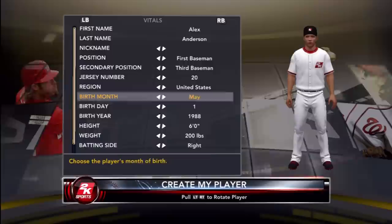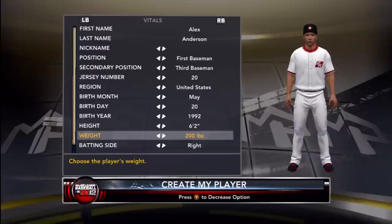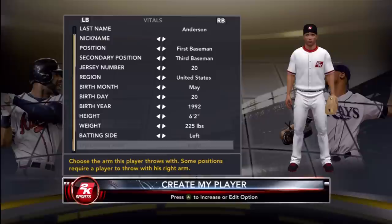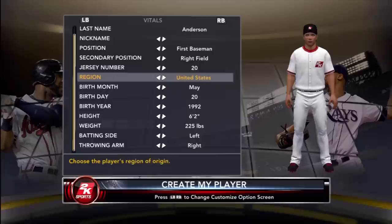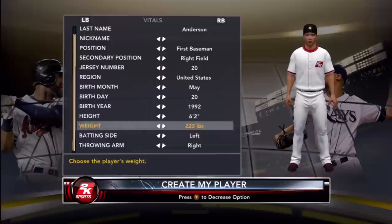I'm a first baseman, my second position is right field, I'm number 20. I made my birthday May 20th so it looked like I had a reason to be number 20. I'm 6'2", 225 pounds to start, a left-handed batter, born in 1992.